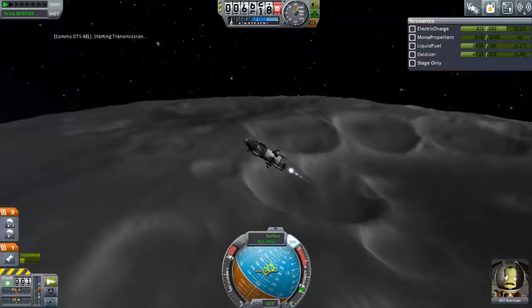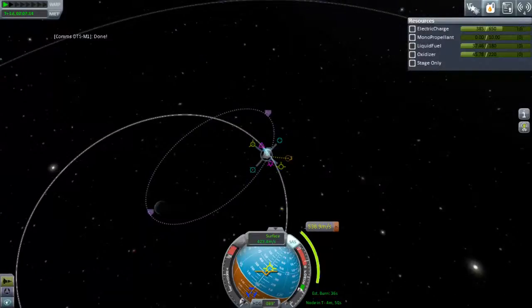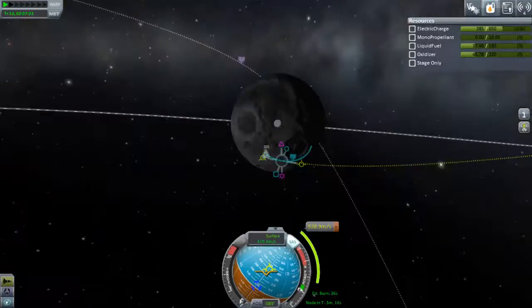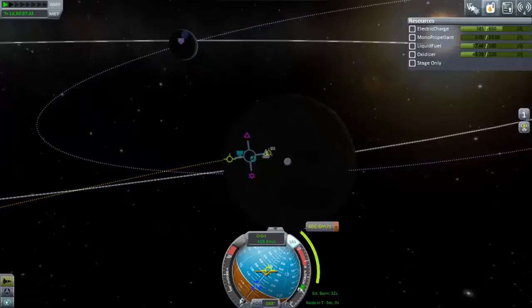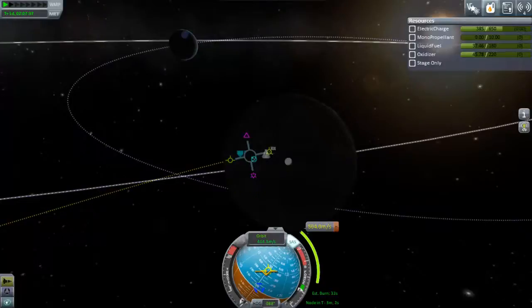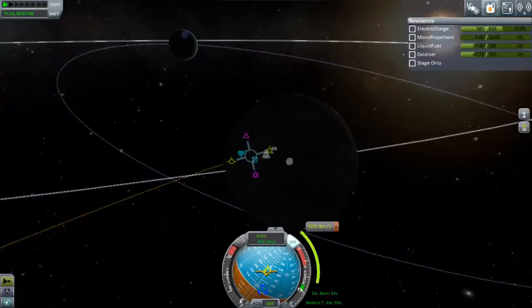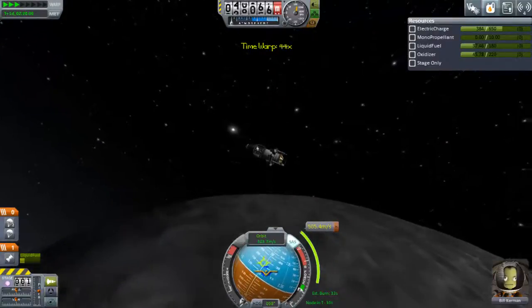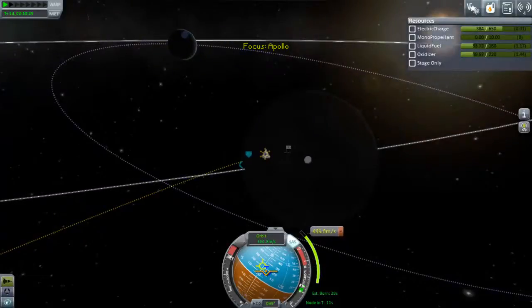I'm going to be using maneuver nodes, and I forgot a report there — Sector 20 science, not bad. I'm using maneuver nodes because I've got to get this right — I would hate to have Bill in an eccentric, hard-to-rescue Kerbin orbit when I don't even have docking ports yet. We do have an encounter, but I'm trying to lower the estimated burn time. It doesn't matter where we land, even if we land on the water, as long as we get there. I only need to encounter Kerbin at roughly 20,000 periapsis, because that'll be enough to aerobrake enough to be pulled into Kerbin and make contact.